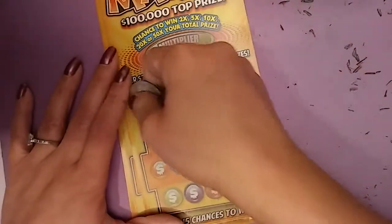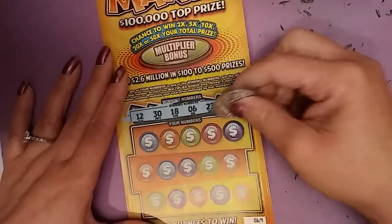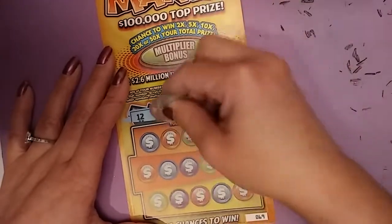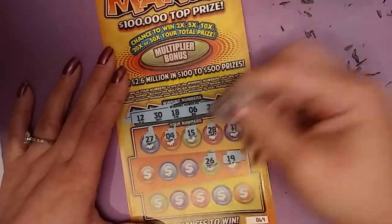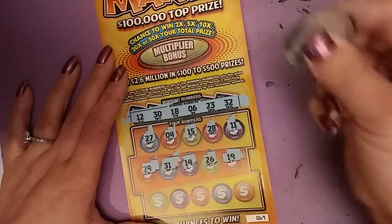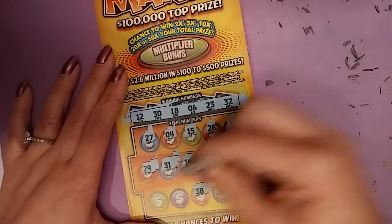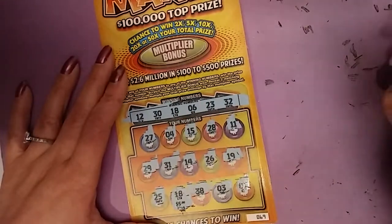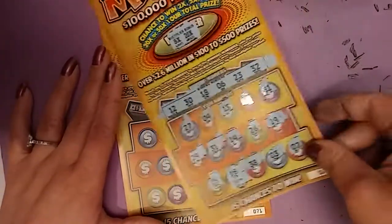Ticket 69, code 0039280. 12, 30, 18, 6, 23, 32, 11, 28, 15, 4, 27, 19, 26, 14, 31, 29, 7, 3, 38. Oh, we got an 18! 25. No multiplier. Alright, we got $5!